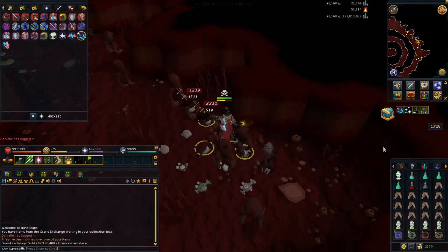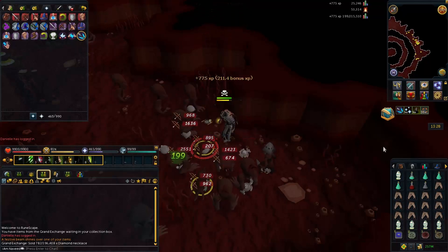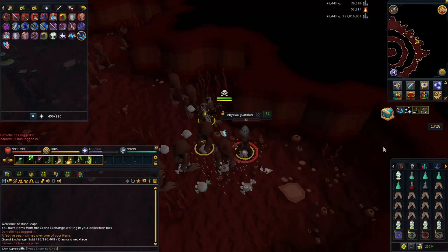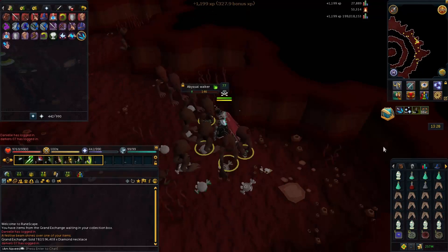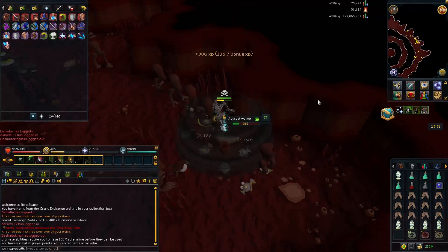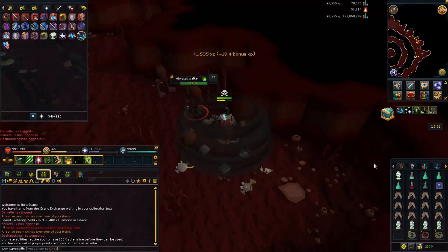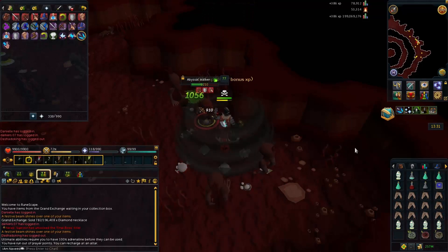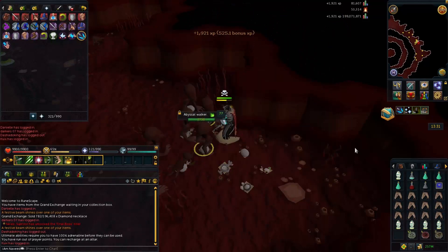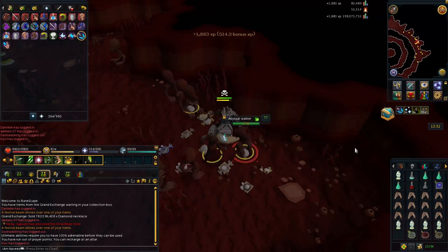For my armour I'm wearing elite void — not superior elite because I just don't have it, so my experience rates won't be as high as if I were wearing superior elite — but elite void increases your hits and I'm not worrying about monsters hitting me because I'm wearing a vampirism aura, which also works on range. As a cape, because you're wearing red chins you aren't getting anything back, so wear the best cape possible for range. I'm also wearing war priest gloves and boots. You don't have to wear the exact same armour but this should help you decide what to wear.